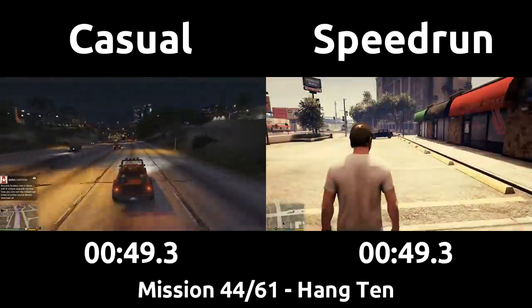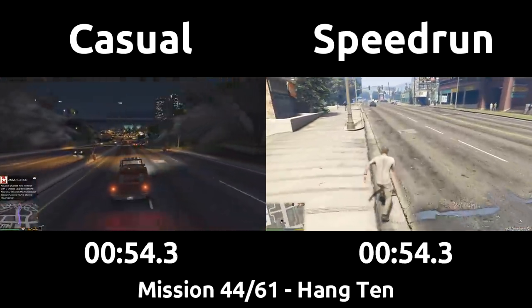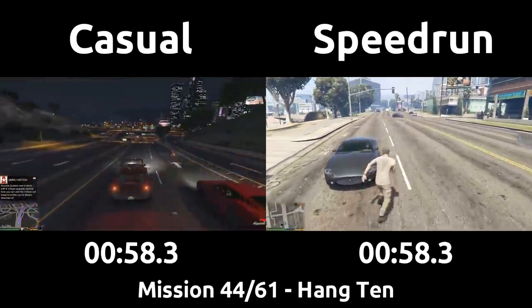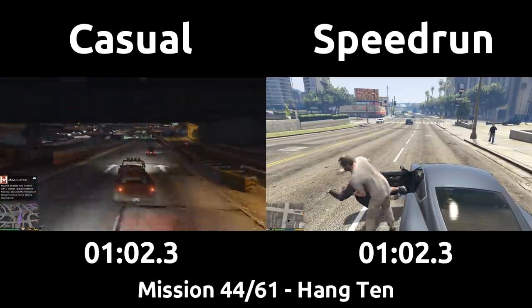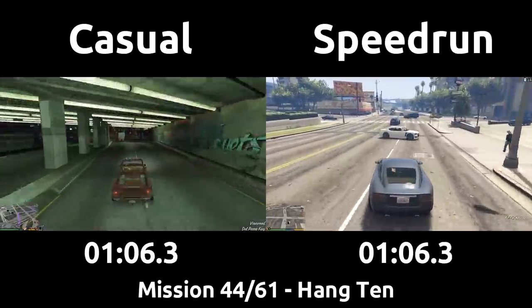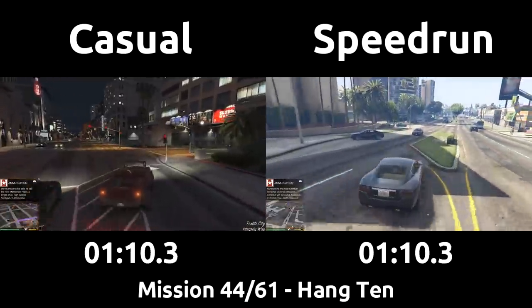Franklin might give us a phone call later saying he's mad we left him, but it doesn't affect the game's storyline, nor the speedrun if it happens at this point. You can see Franklin arriving in his white buffalo to the hangout as the speedrun just drives away like any friend who wants to avoid all social contact would do. This gets the speedrun to the start of the Hang 10 mission faster, and we have an opportunity to be in a better car as well, instead of Trevor's truck.